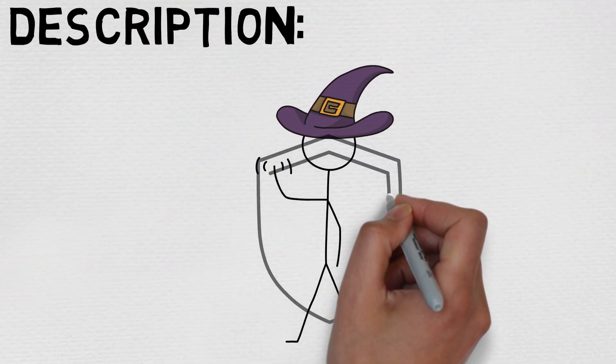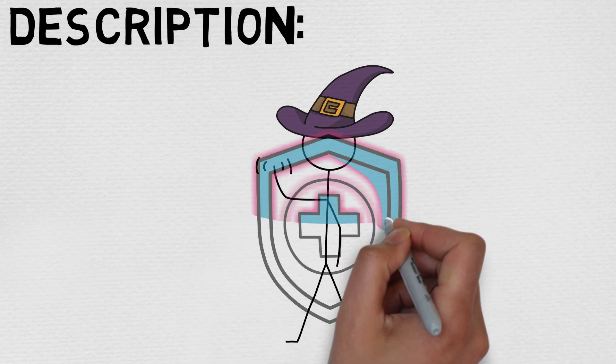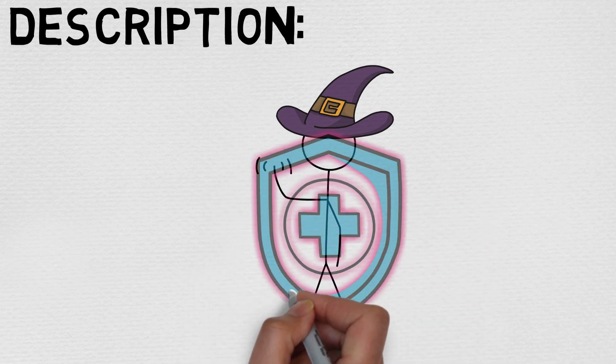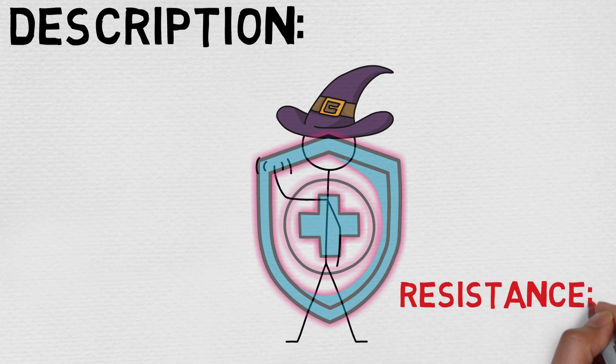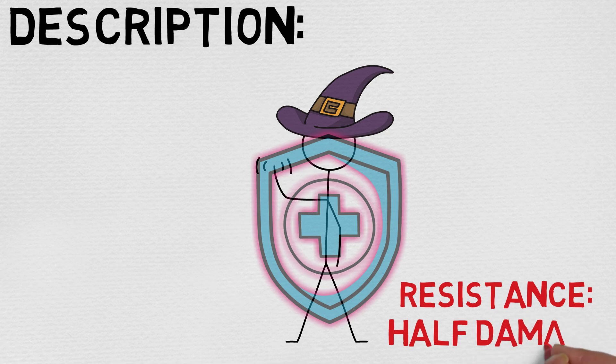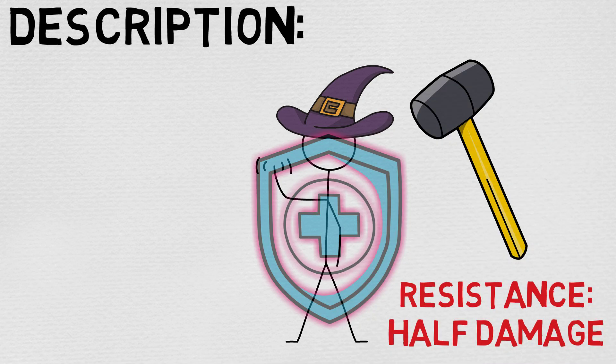The full description reads: 'You extend your hand and trace a sigil of warding in the air. Until the end of your next turn, you have resistance against bludgeoning, piercing, and slashing damage dealt by weapon attacks.' If you're not familiar with the term resistance, it just means you take half damage, which is pretty cool.